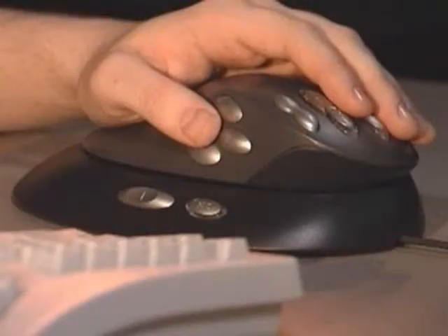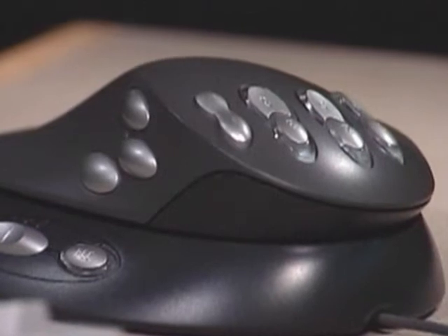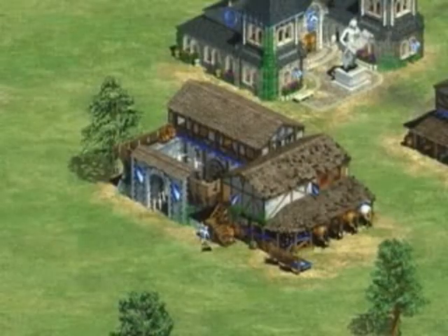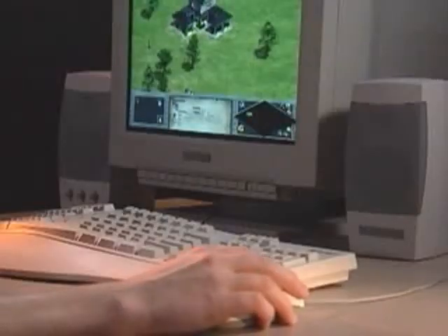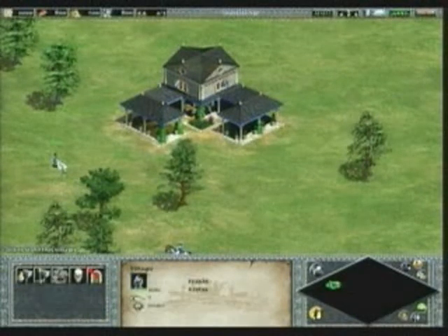You can program the Strategic Commander to execute commands at the touch of a button. You can program your Strategic Commander's buttons to execute simple commands such as creating a single building, or more complex commands that include multiple tasks such as creating military units from multiple buildings.